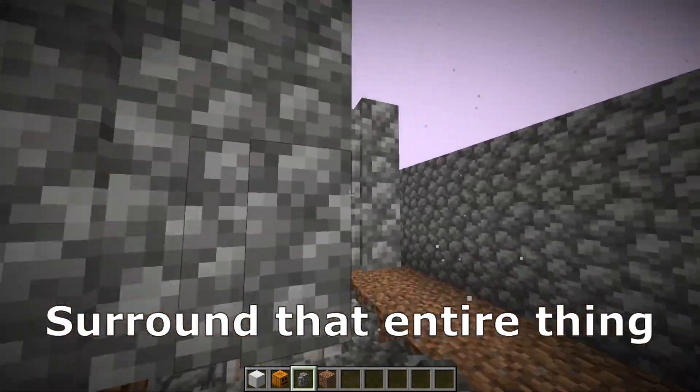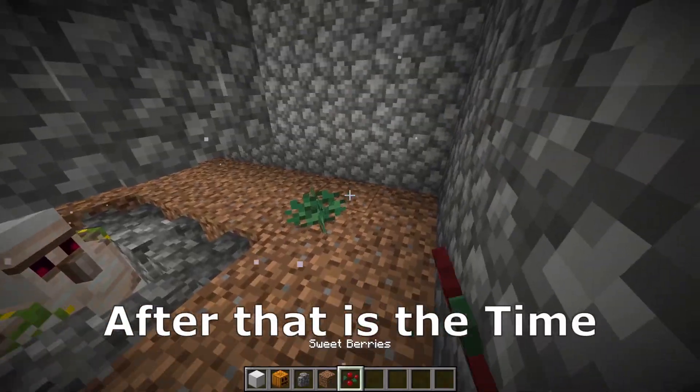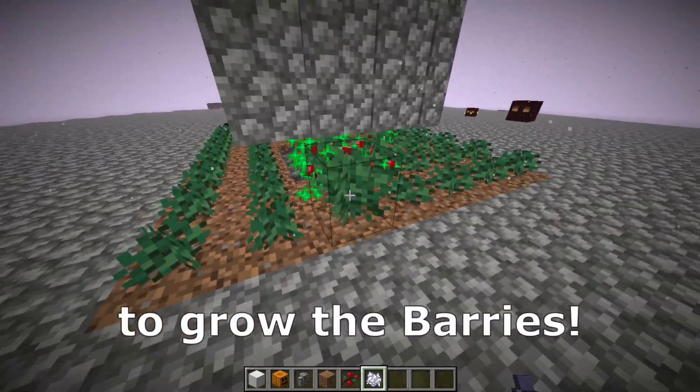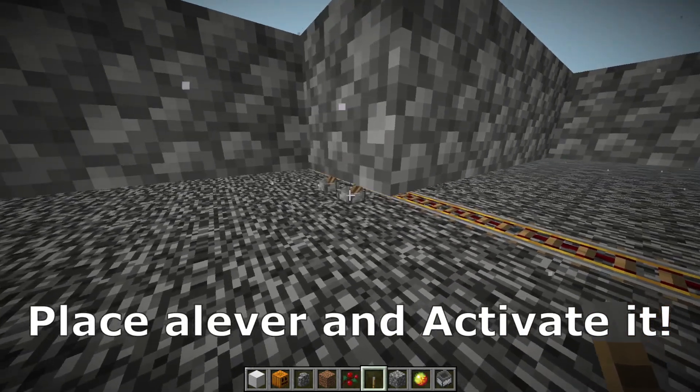The next thing will be to surround that entire thing with 2 layers of wall. After that it is time to place the berry. Now we can break that cobblestone wall. Use some bonemeal to grow the berries. Place a minecart with hopper here, somewhere here, place a lever and activate it.